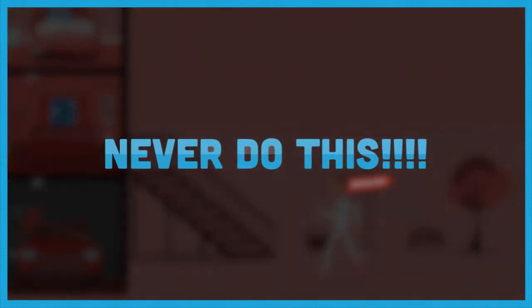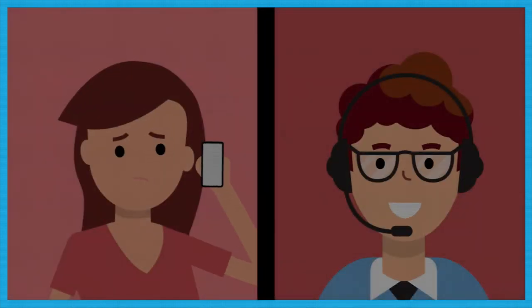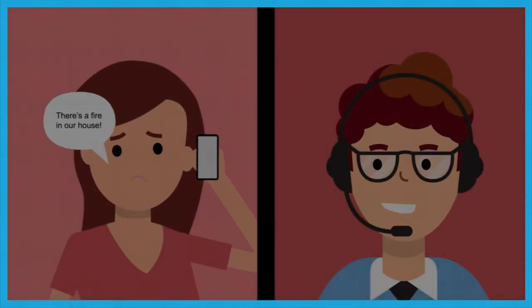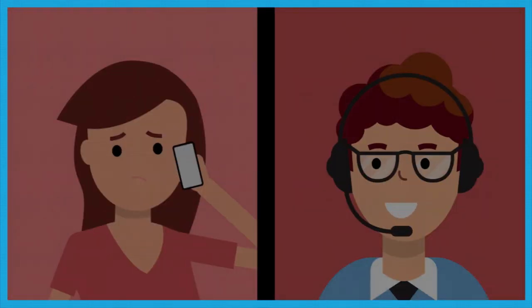And once you're out of the house, don't go back in again. Just get to the meeting point and stay there. When you get there, dial triple zero straight away. It's easy to fail right at this part — you need to stay on the line until the operator hangs up.